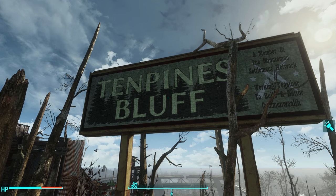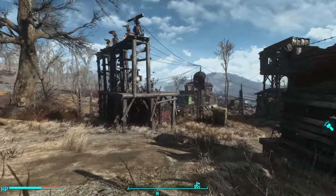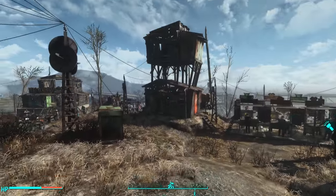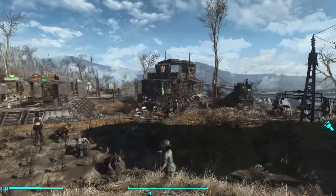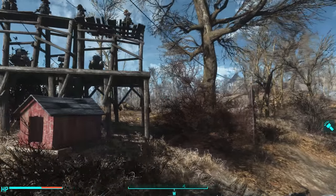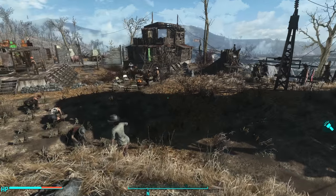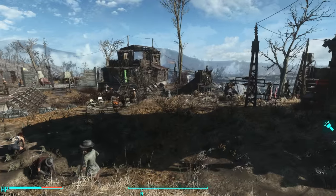Welcome, one and all, to Ten Pines Bluff. This is an efficiency build of Ten Pines Bluff. This bit of Oxhorn trivia: it was my very first settlement, except for Sanctuary, of course. Sanctuary was my first one, but before I got Red Rocket, before I got anything else, this was the first settlement I got, and it's one of the last ones I've actually outfitted.